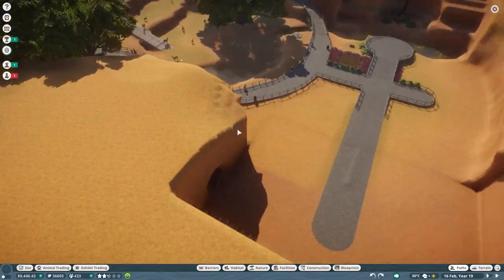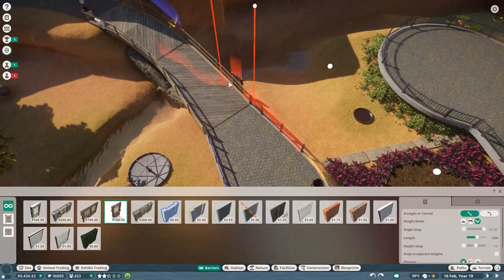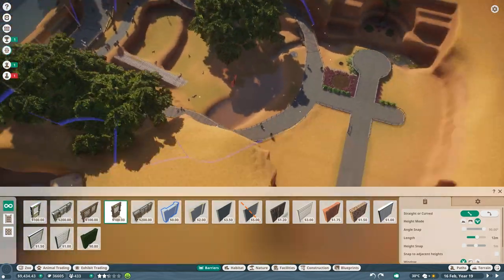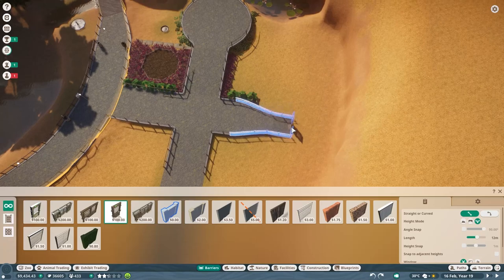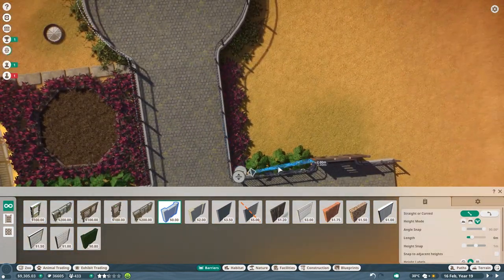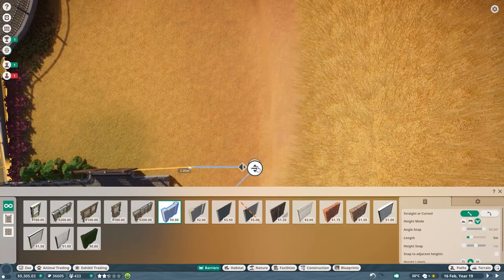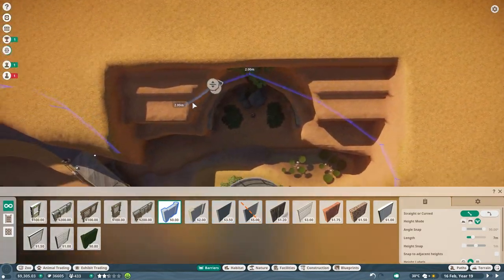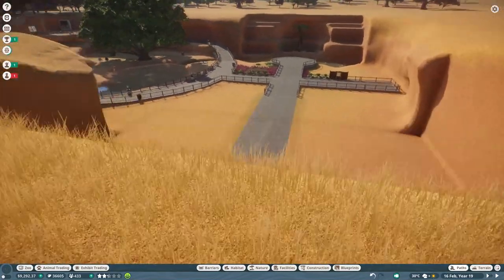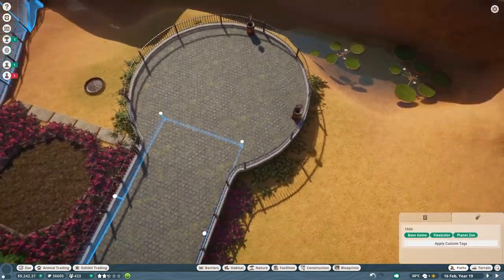Hopefully I've done it justice. Feel free to correct me if I've got something wrong and we can touch it up. I'm very glad to have this opportunity to explore something like this, and very curious to see how the people interact with this space. All talk of aesthetic aside, the final step over here is to establish the actual bounds of our enclosure - attaching it to the llama enclosure and using plants to create blockages wherever possible. We might actually need to adjust this a little bit.